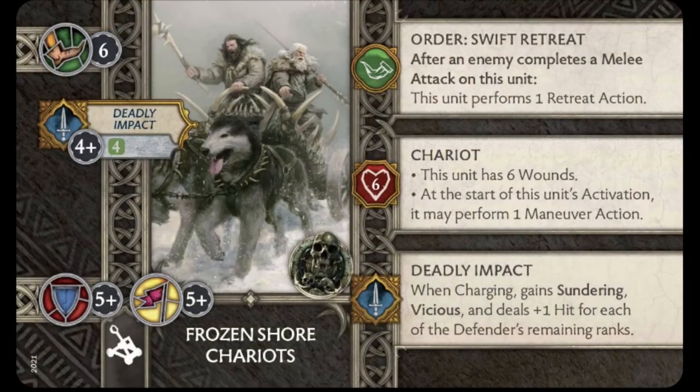From a stats perspective, they get a four to hit, five defense, and five morale. They're a good hit-and-run unit, but I wouldn't try to keep them in a prolonged fight — thus they have the order Swift Retreat. They also get a free move action so they can cover a whole lot of ground, and of course their Deadly Impact attack is pretty vicious: it gains Vicious and Sundering, and plus one hit for each of the remaining ranks.